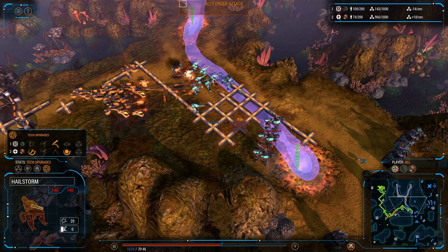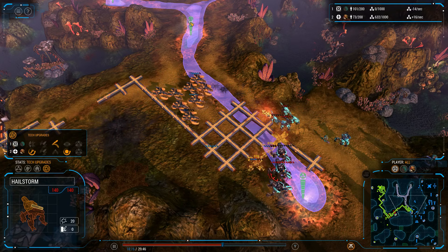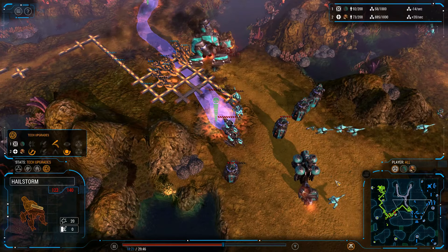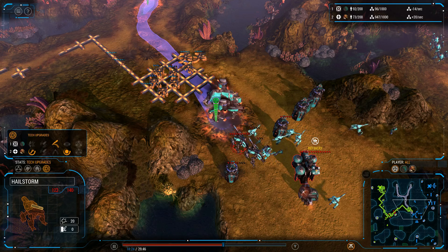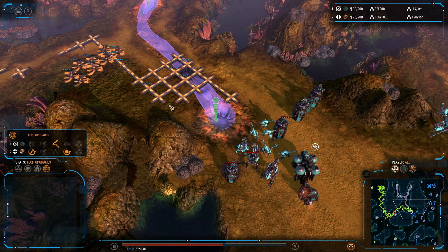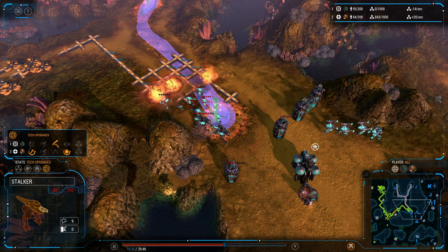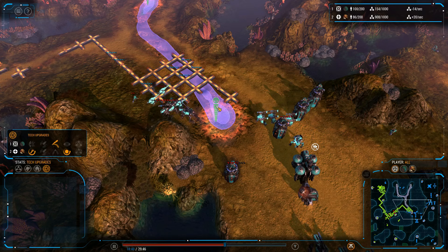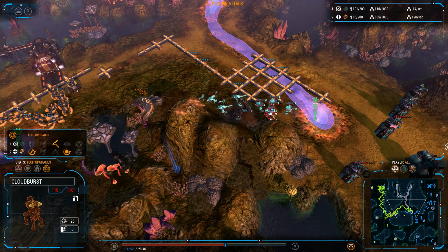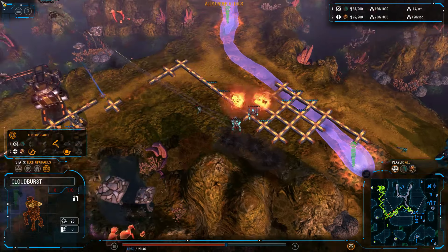Interestingly, I got an 'ally under attack' notification even though I'm an observer. This grid of conduit wire would just deny pretty much a lot of ground units — there are about 15 conduit wires. The units are taking a lot of damage and there's no more AA here — he lost all of his artillery. There is one Cloudburst, but these guys are over the high ground so they don't actually see up there.